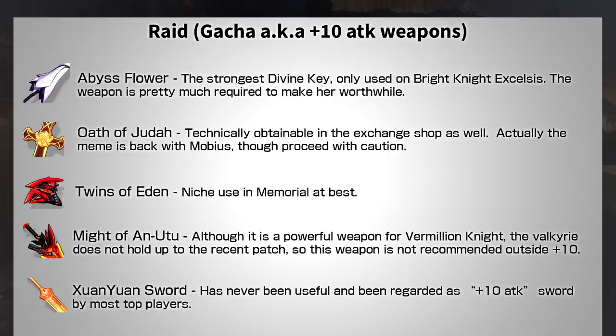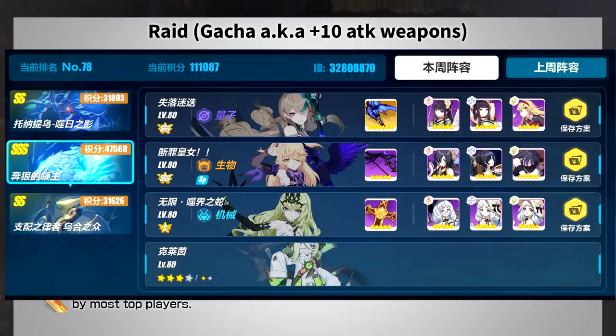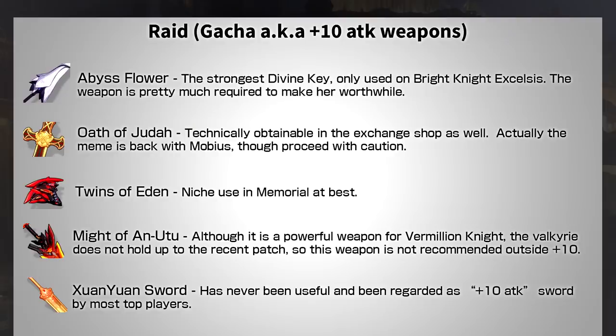Let's talk about Abyss Flower. This weapon is extremely OP and is one of the only reasons why Bright Knight is used to this day — Vermillion Knight had a similar treatment with Might of Ana 2. Basically, if you want to take advantage of what Bright Knight is good at, you will need this weapon. Next, Oath of Judah — you might think it's a dead boomer weapon, but recently it's been shown that Mobius can score pretty high with it. So believe it or not, it's actually viable. Normally I'd say be careful with investments, but in this case you still get the +10 attack, so it's not a complete waste.